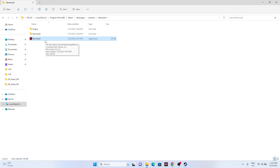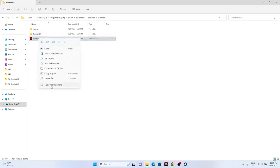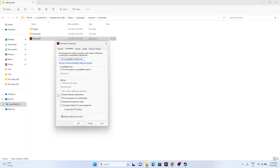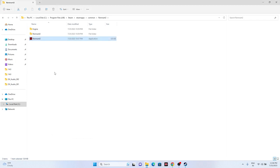Next, run the game as an administrator — this worked for games like Spider-Man Miles Morales and Dead Space 2. Right-click on the Remnant 2 executable, select Show More Options, go to Properties, then Compatibility, and check Run this program as an administrator. Click OK and try launching the game.